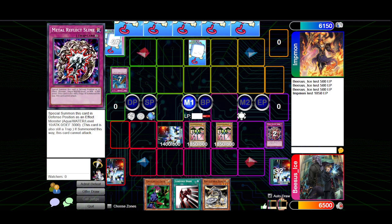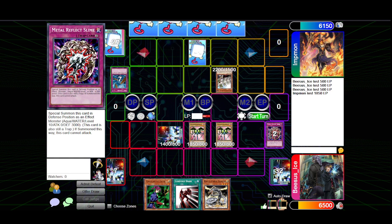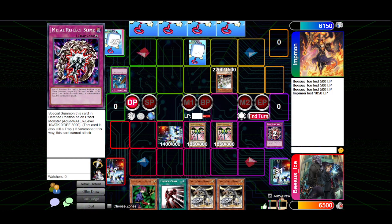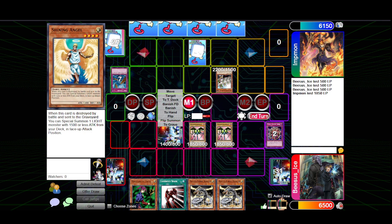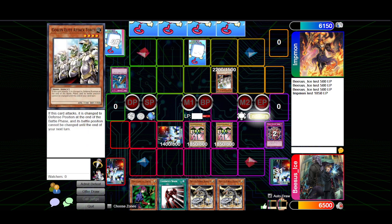Main phase one. I normal summon Goblin Attack Force. Oh god. I actually can't do anything against this — I think I just have to pass because he's too big.